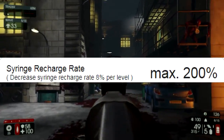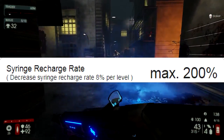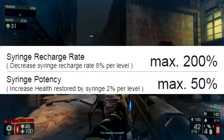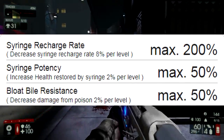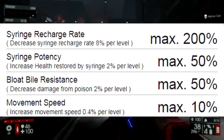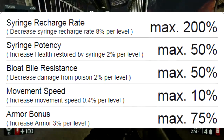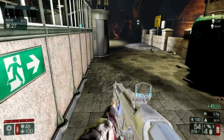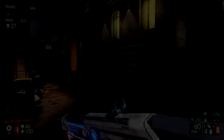The medic's passive perks are: syringe recharge rate, 8% per level up to 200%; syringe potency, 2% per level up to 50%; bloat bile resistance, 2% per level up to 50%; increased movement speed, 0.4% per level up to 10%; and armor, 3% per level up to 75%. Now that we've looked at the medic's weapons and passive perks, let's get into some of the medic builds.